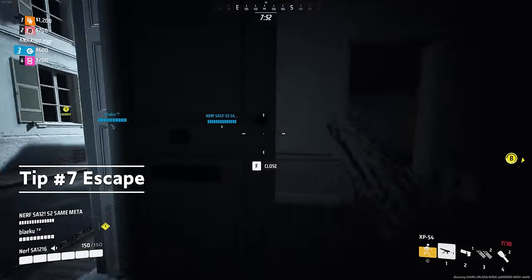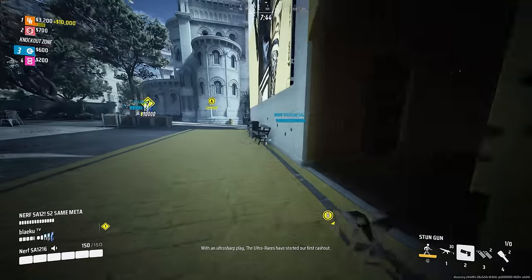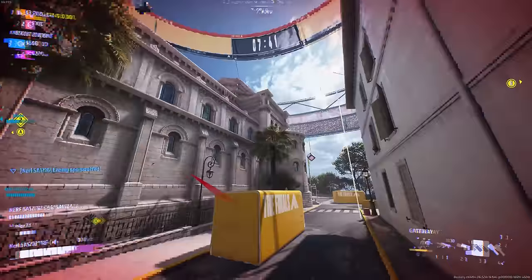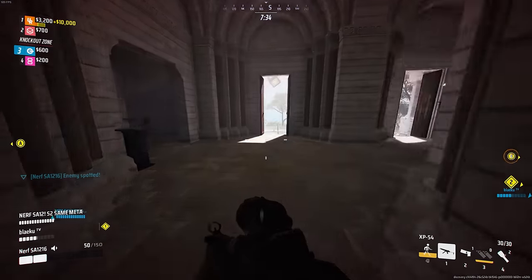Escape. Pre-placing a portal before a fight in order to escape when needed is obviously a very beneficial tactic. However, you may not always be prepared, so throwing your end portal far away and then throwing your second portal at your feet to quickly escape in a bad situation can help you stay alive when you're in a pinch.